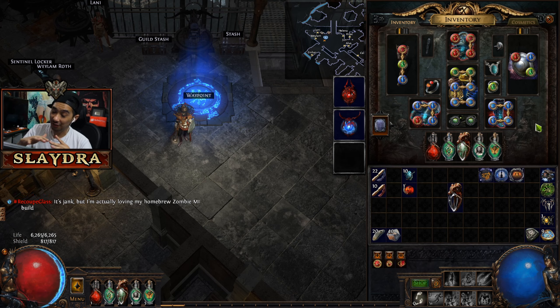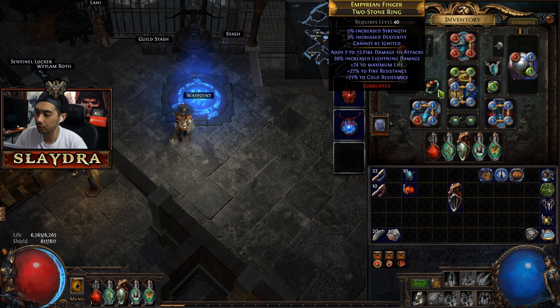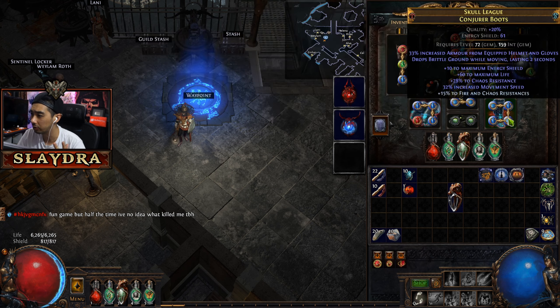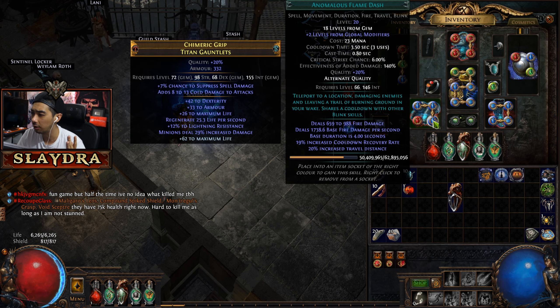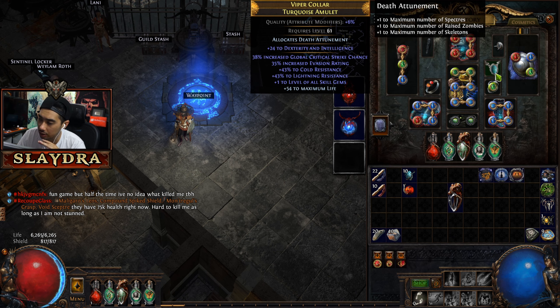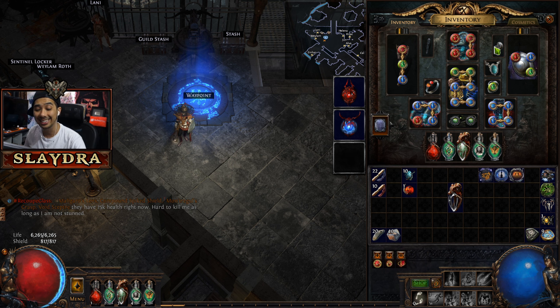Just keep doing maps if you need to farm the currency, then we're setting up for boss fights. If there's any confusion, let me know in the comments. I've tried to mouse over all the key info for anyone following this as a full build guide. In the very next part we're going to be fighting all the major endgame bosses. Thanks for tuning in — drop a like if you enjoyed it!